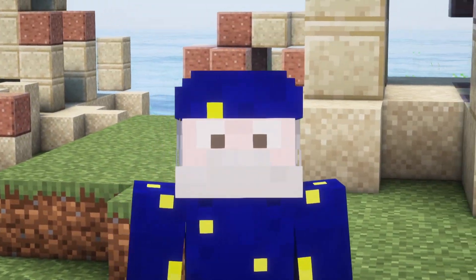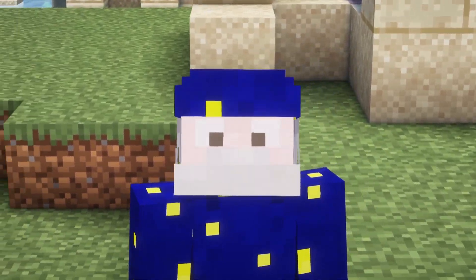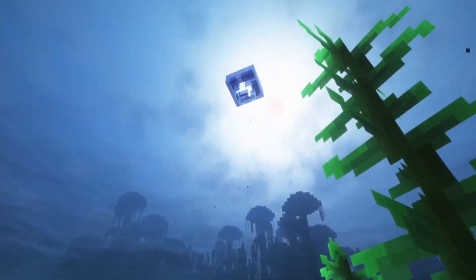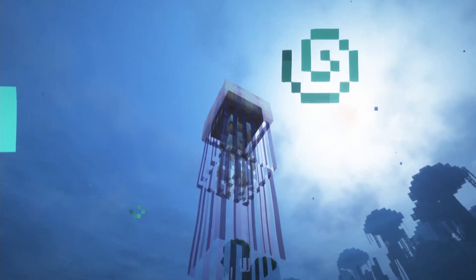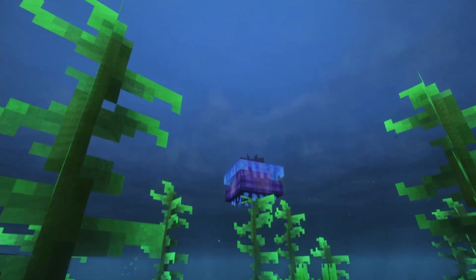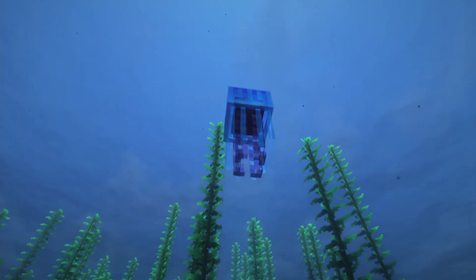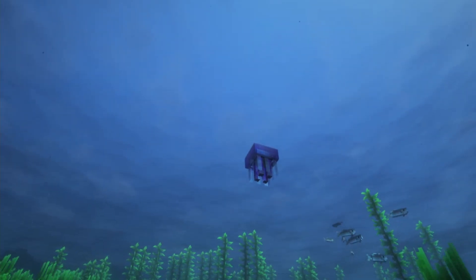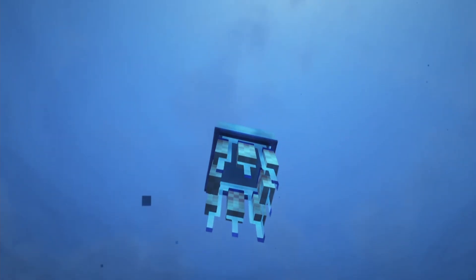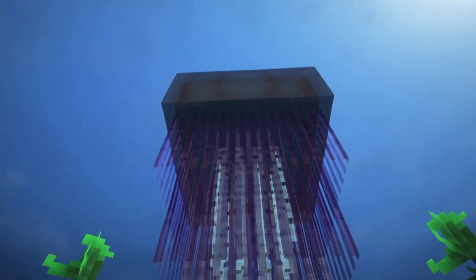The next category is jellyfish. All of these jellyfish will give you poison when you're near them and will drop a slime ball. These jellyfish include the moon jellyfish, sea nettle, fried egg jellyfish, cauliflower jellyfish, nomura jellyfish, blue jellyfish, mauve jellyfish, barrel jellyfish, compass jellyfish, lion's mane jellyfish, and the atolla jellyfish.